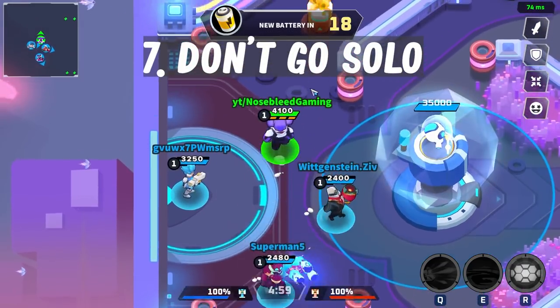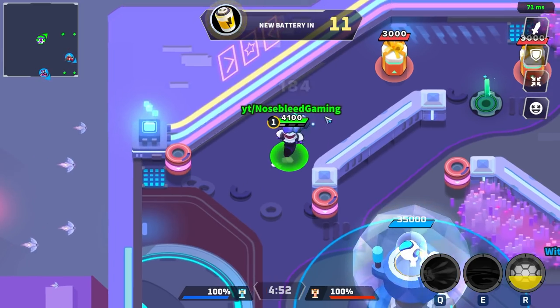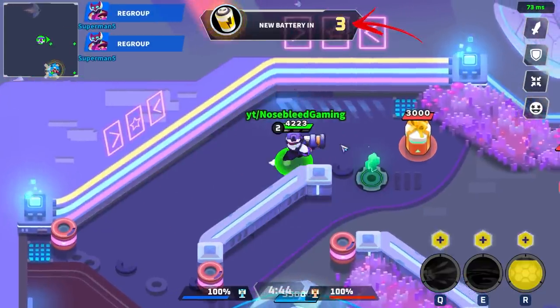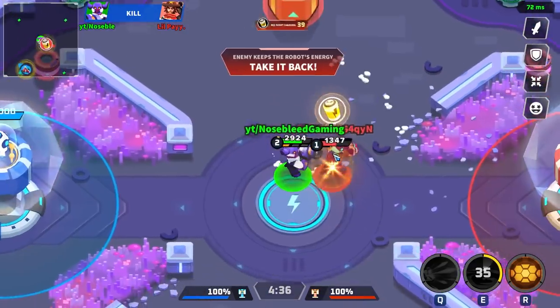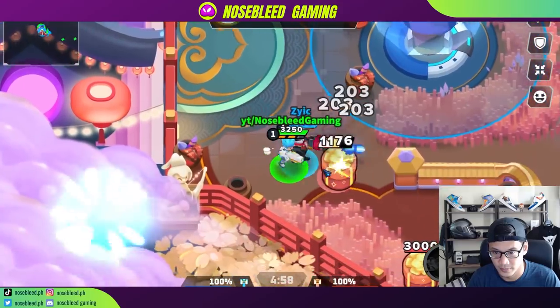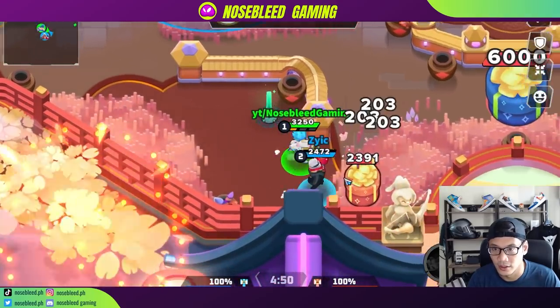Number seven: don't go solo. A lot of you already know that wandering off from your team is never a good idea, but what I really mean is don't go solo, especially early game. Nearly all characters can't take out a gift box in one energy cycle or in one clip. What this means is you'll be waiting around for your energy to reload before you can actually take out a gift box by yourself. If you've played the tower or superstar game mode already, you've probably noticed that you only have 20 seconds until the first battery or star appears in the middle. So if you want to get a good start, make sure you and a buddy are taking down boxes and collecting those orbs together — that should be enough to get one of your skills activated for the clash in the center.